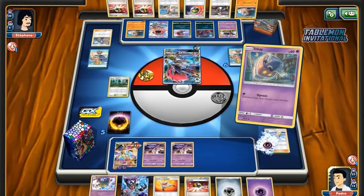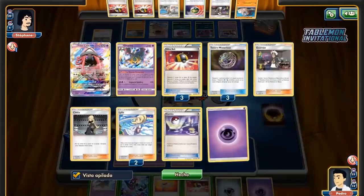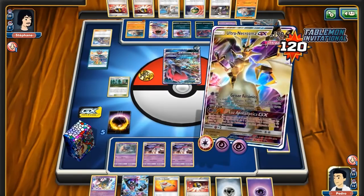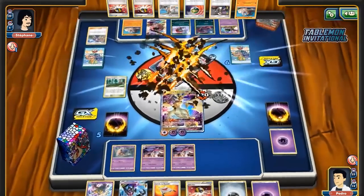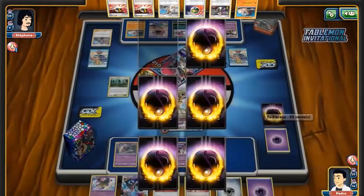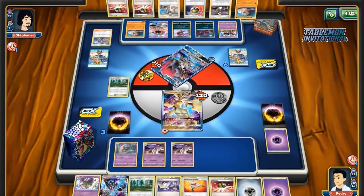Stefan recognizes he's planning to win the game by knocking out three Ultra Necrozmas rather than trying to chip away at the Malamars like we saw Jimmy do. I think that's viable because he does have the Weavile — Jimmy had no way to KO an Ultra Necrozma beyond Dangerous Rogue, but Stefan definitely can. Now you'd try to get a back-to-back Righteous Beating and then still have Dangerous Rogue to deal with another Ultra Necrozma.